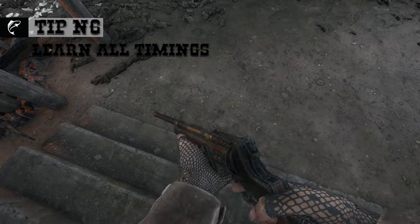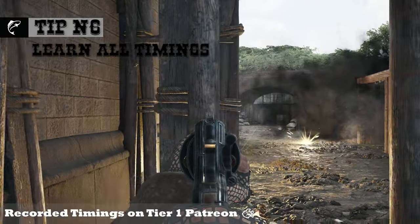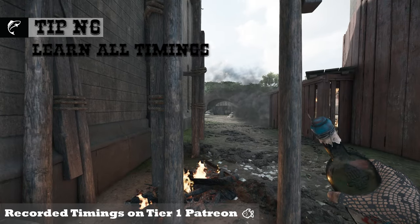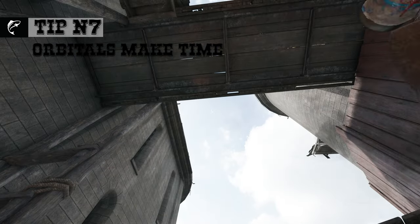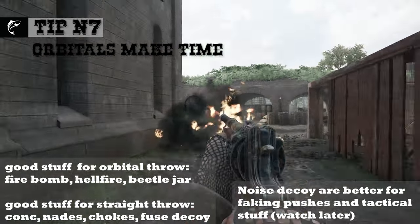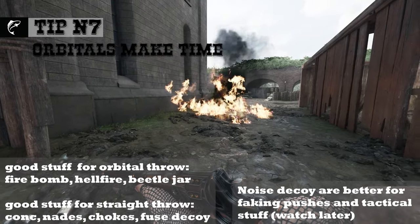Tip number six: learn all the timings. For example, the barrel is too fast to explode and it cannot cover you throwing something. Tip number seven: if you throw consumables in the air and it's one that breaks on impact, it gives you more time than if you throw it straight at the enemy peak.